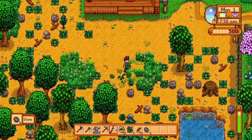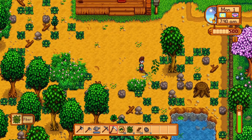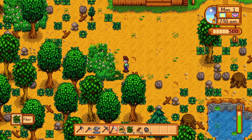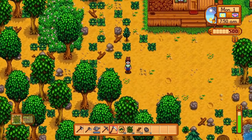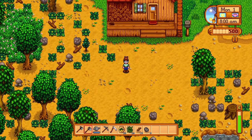So the first thing we're going to do is take the parsnip seeds we've been given, clear a bit of land and get those planted, because we have some money to make. Right, so how many do we get? We've got 15.